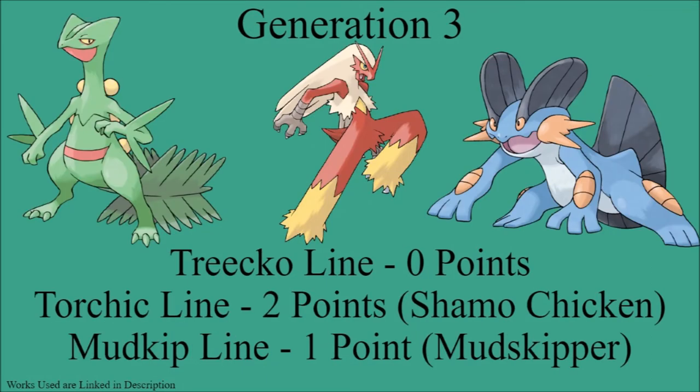On to Generation 3: the Treecko line gets zero points. Treecko is very specifically a leaf gecko, which is not found in Japan, and the dinosaurs that Treecko's line is based on are not found in Japan either. Torchic's line gets two points, as Blaziken is specifically a Shamo chicken — a Japanese breed used in cockfighting — originated in Japan, so it gets the full two points. Mudkip's line gets one point for being a Mudskipper, since a type of Mudskipper can be found in Japan, though it's not a specific Mudskipper, so only one point.